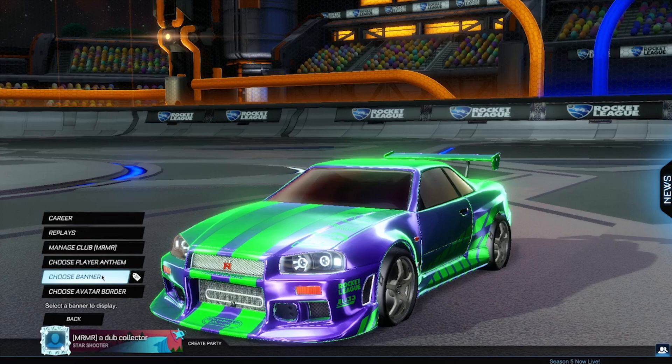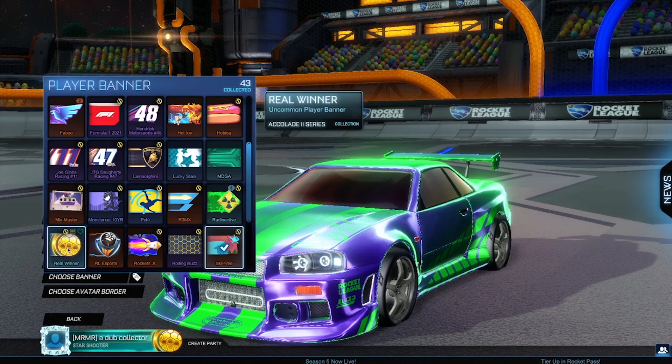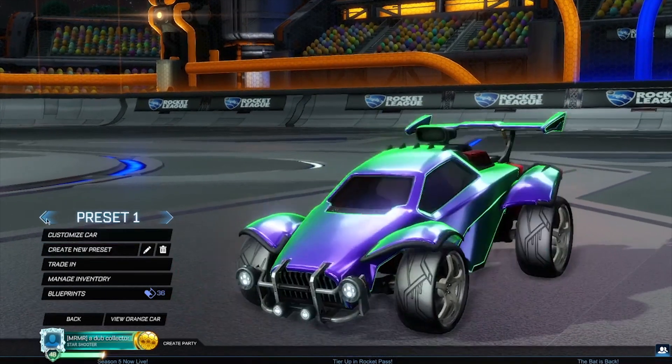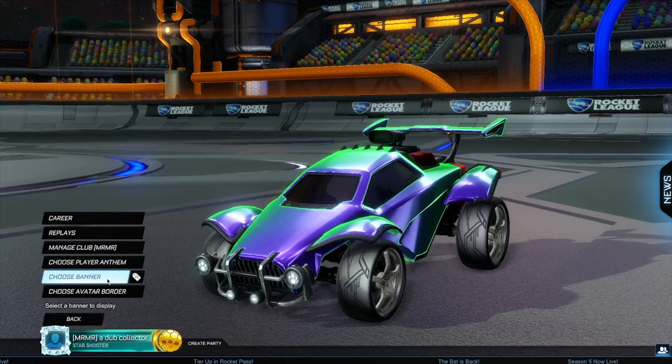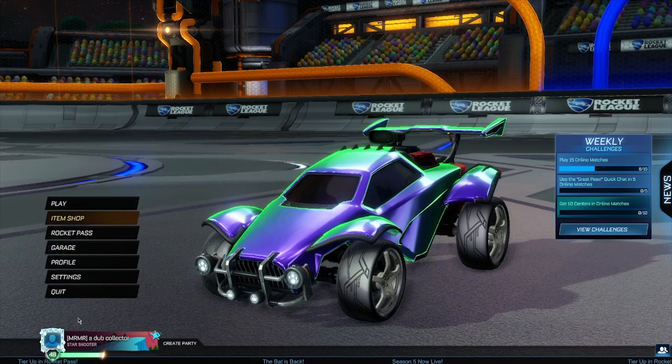Now change your banner to anything other than what you currently have on. For me that's the Ski Free banner, so I'll choose the Real Winner banner for this example. Then go to your garage again, go back to your old preset, and change your banner back to the one you just had on before. That's basically it for the glitch — now you just have to restart your game.